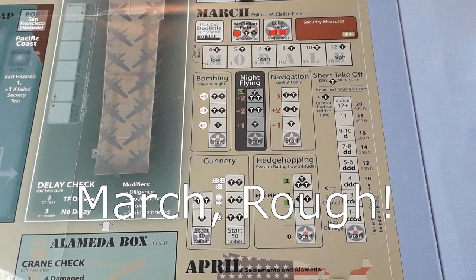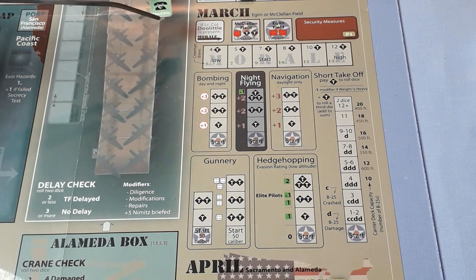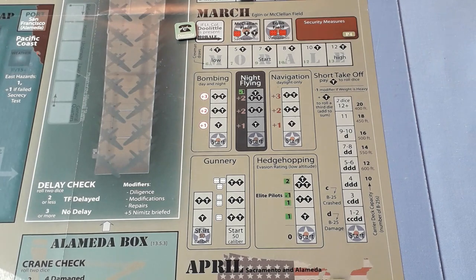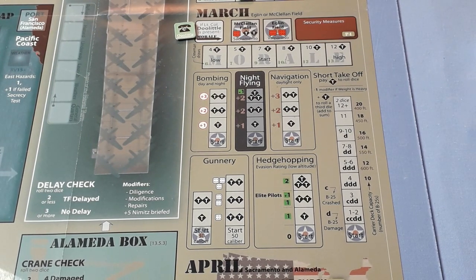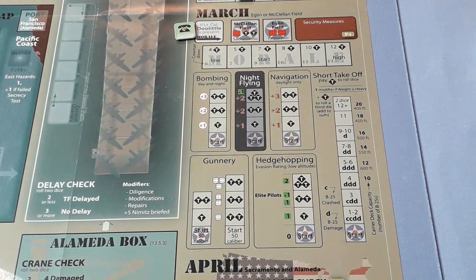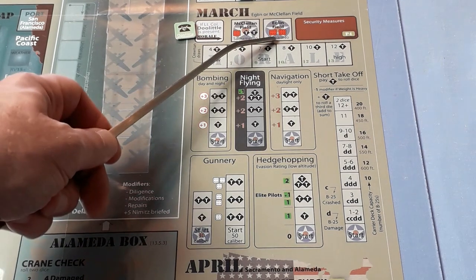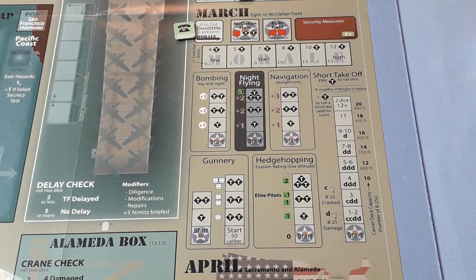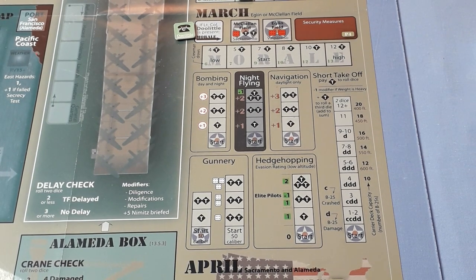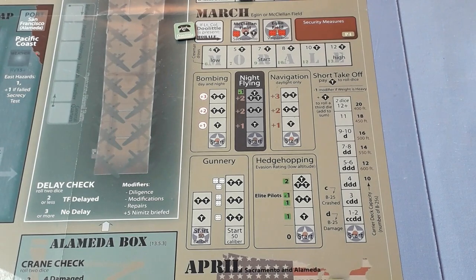Here we are in April and this is where the crew are trained. Here are all the training options we can do. First thing to remember is to bring Doolittle down from February - he's going in this little square, and it says if Lieutenant Colonel Doolittle is present, morale will increase by one. Here's the morale track. First thing we're going to decide is which training site to use. We've got a choice of two: McClellan Field in California or Eglin Field in Florida - different advantages to both. Here you can see the red dice, which are the security dice you throw to try and beat the security risk.